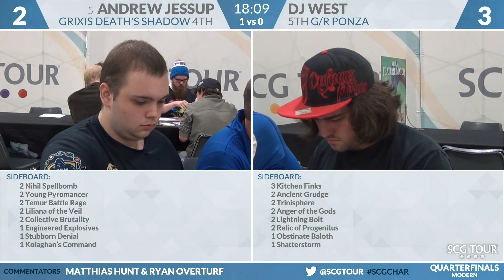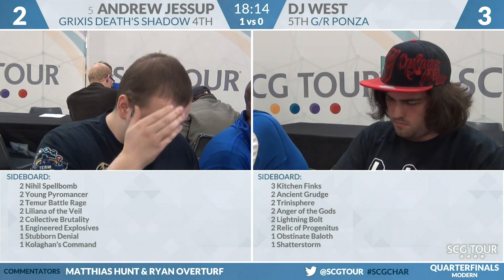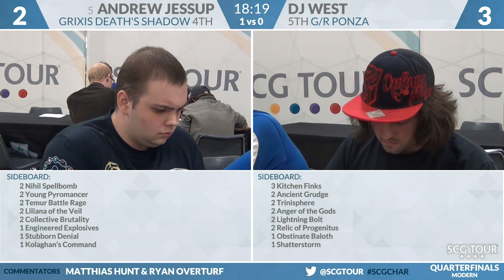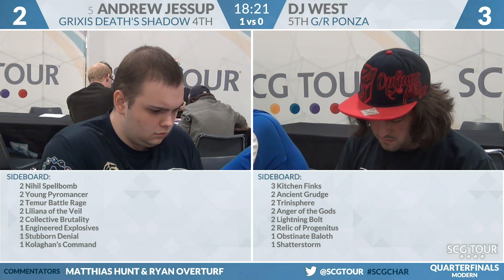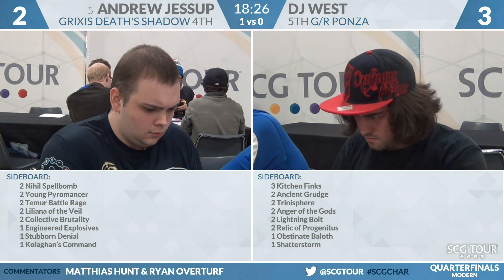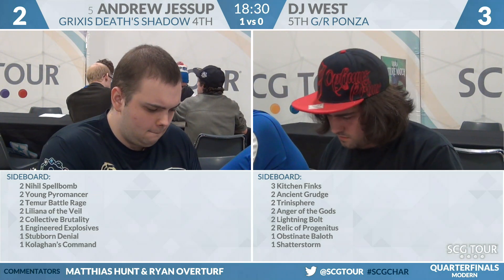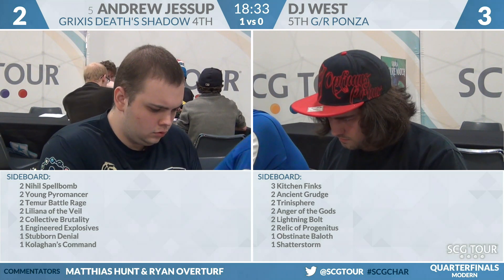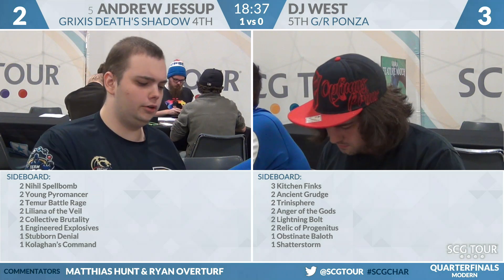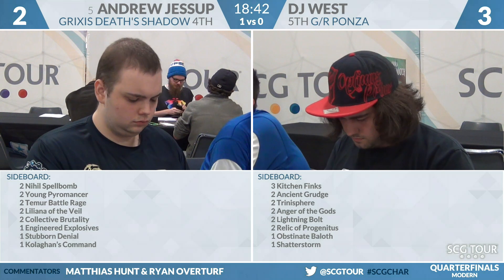Moving to sideboards. DJ's side: three Kitchen Finks, two Ancient Grudge, two Trinisphere, two Anger of the Gods, two Lightning Bolt, two Relic of Progenitus, a second Obstinate Baeloth, and a Shatterstorm. Relic of Progenitus comes in a lot against Snapcaster Mage and Delve creatures — it can be difficult to convert against Thoughtscour but you bring it in anyway. Kitchen Finks bridges the gap better than clunkier land destruction spells.